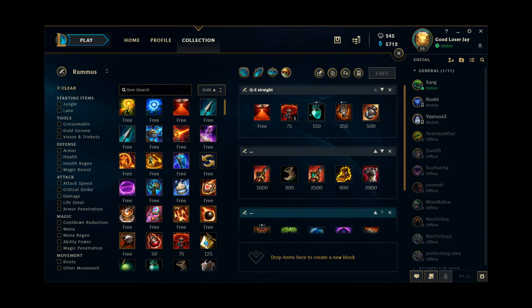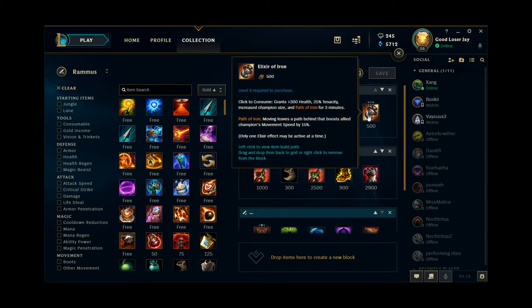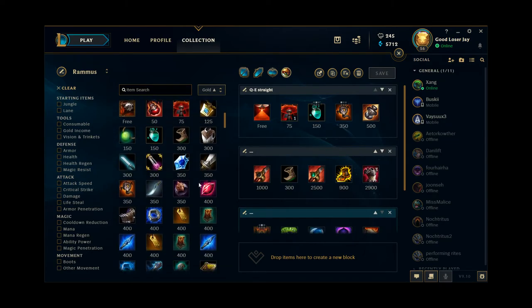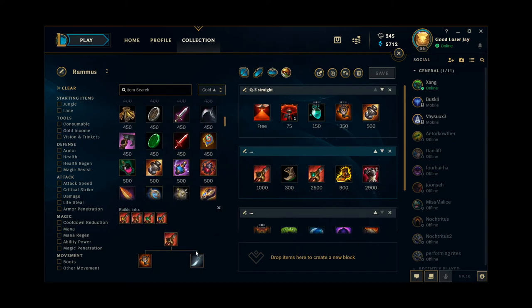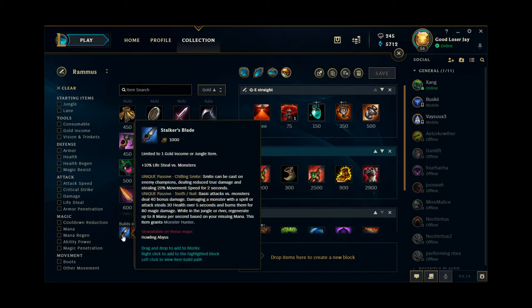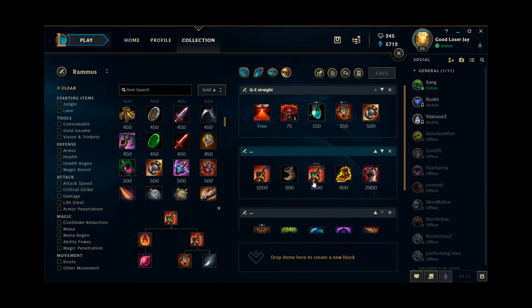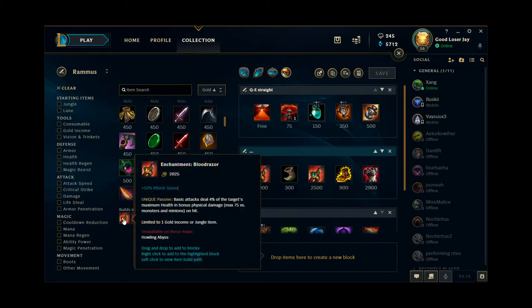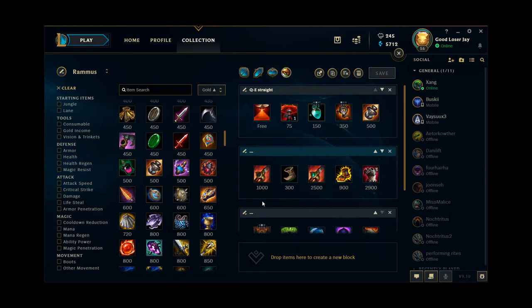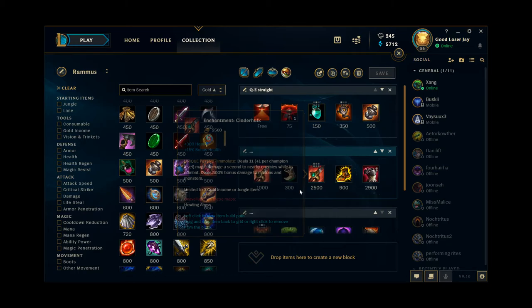Delving into the actual items — I have starting items and consumables up top. I have Elixir of Iron just in case the game goes super late and I have six items and still more gold. You can also consider Elixir of Sorcery if you don't like the extra size. The way you're going to be building Rammus is: get your Smite upgrade for jungle sustain and clearing purposes, then Boots 1, then go into your Cinderhulk. Due to the buffs on Cinderhulk, you can just build it straight up and it will give you the clear speed you need. Cinderhulk is just always the best jungle item for Rammus nowadays.